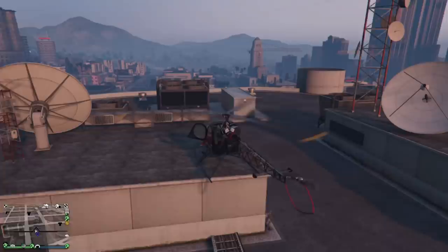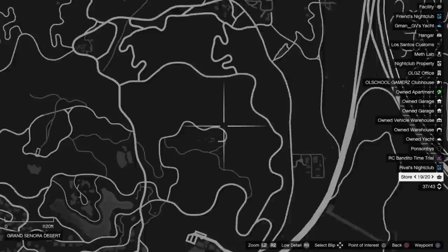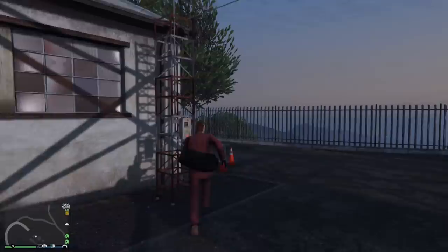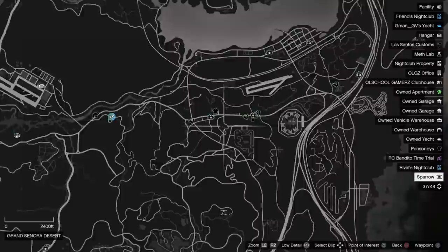Up on top, in between the two antennas. Go up to the location, hit the right arrow key, and there you go. Moving on to location number five — it's up here by the Vinewood sign at the radio station. The small antenna is located by the building right on the corner. Go up to it, repair it — easy. At 20 grand now, money keeps stacking.